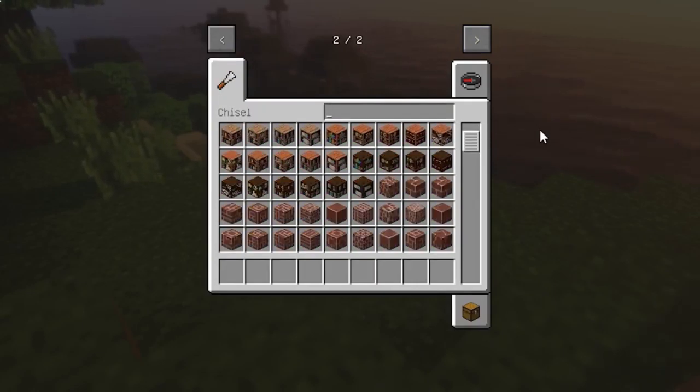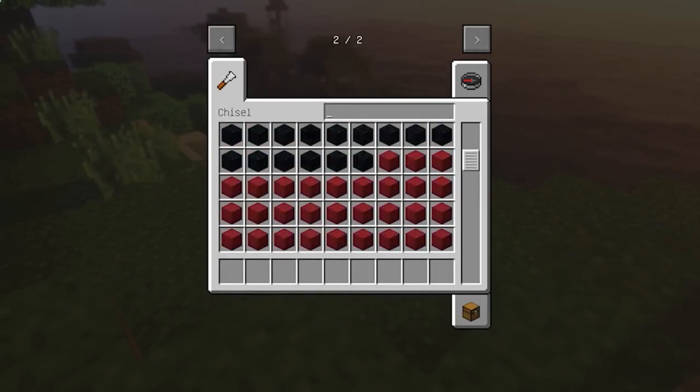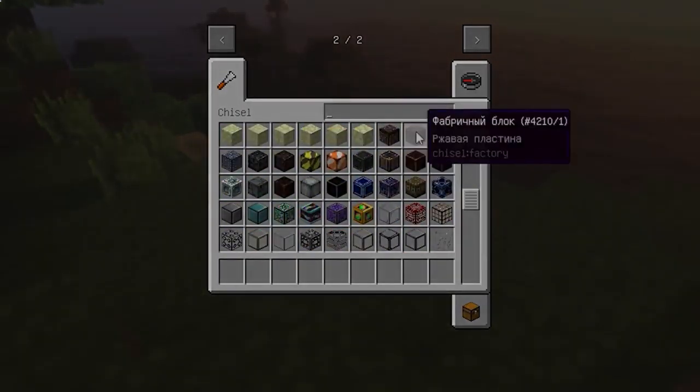The first mod is called Chisel 2. It contains a lot of decorative and atmospheric blocks. This mod has two versions and the authors continue to update it, so I advise everyone to check it out.